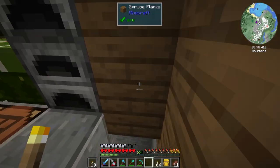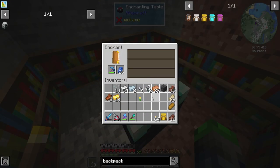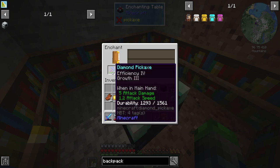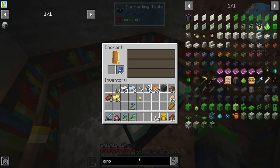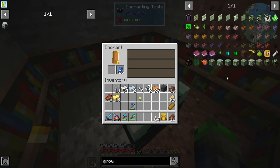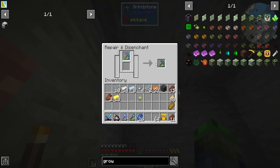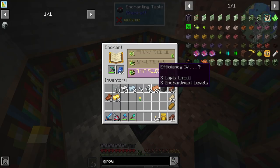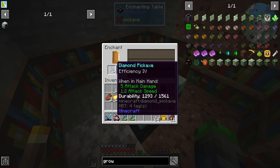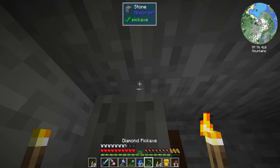Just in case our first enchant is bad, we do have enough to make a second one. What do we get? Growth 3 - crops grow nearby while held. Yeah, that's not good. Come on, let's get a good one! Efficiency 4 - just efficiency 4. I'm going to go ahead kill some more of those guys and come back when we got more.